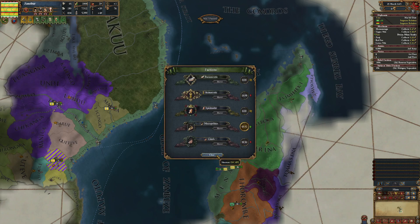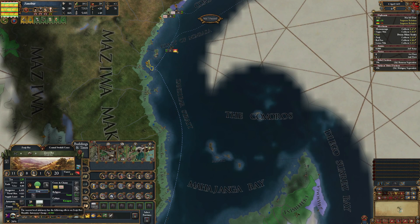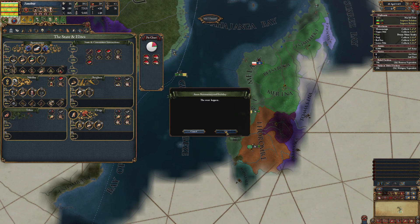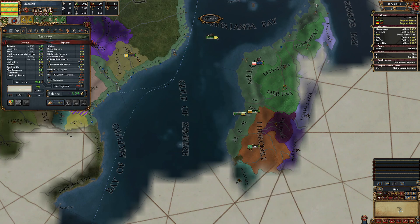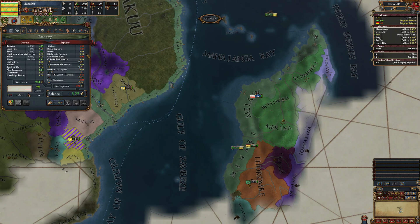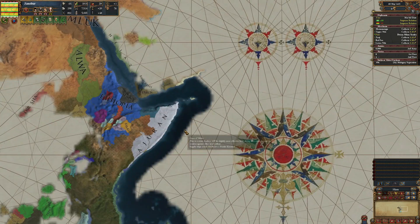My autonomy should decrease still, even with that. Then I get that State Reach, which will decay, but I'll have it.